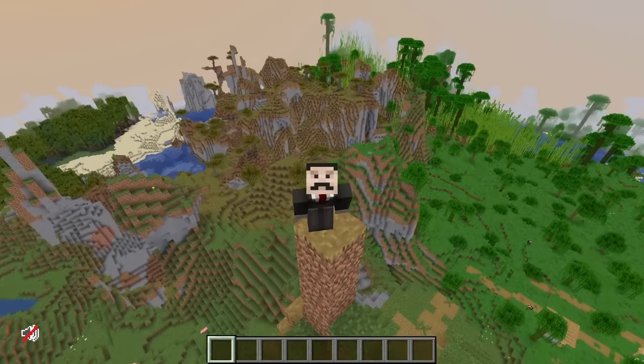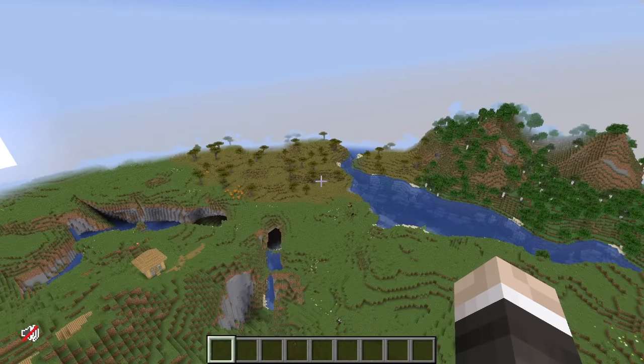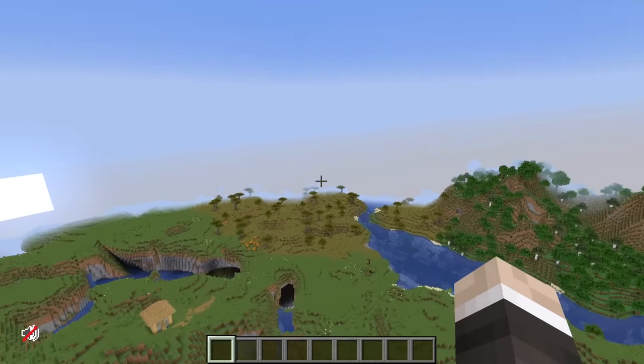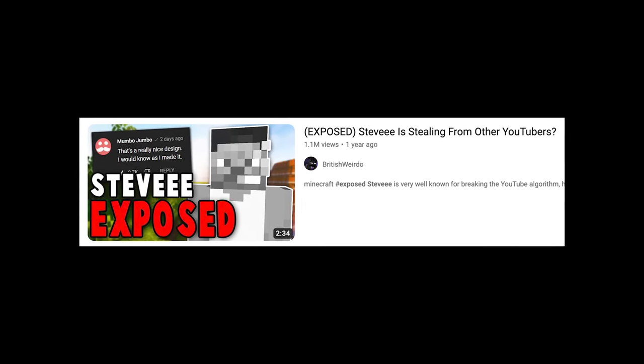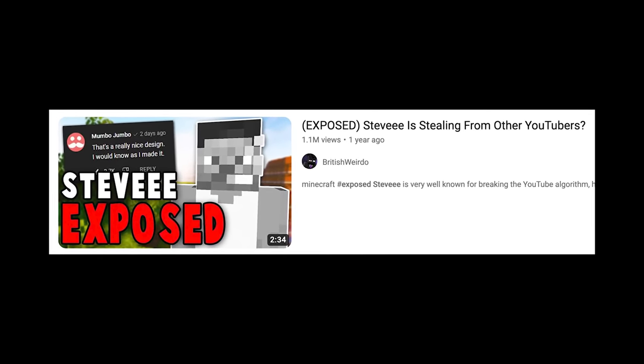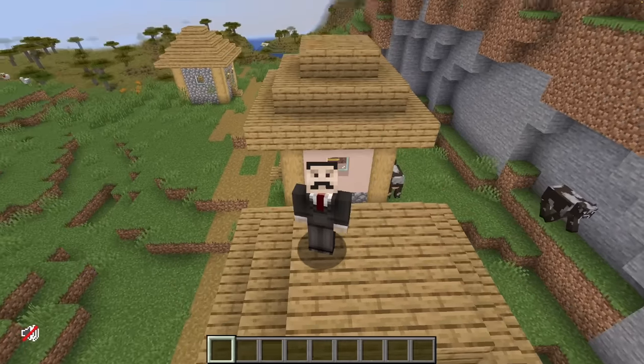Self-building bridges. This happens about once a year — I just wake up and I really want to build a self-building bridge. There's something about them as a redstone build that are just incredibly satisfying. I've built them in the nether, I've built them in the overworld using the carpet mod. A big YouTuber then brazenly stole that build and everyone got very angry. And now I'm going to build them in the overworld using no mods. This is pure vanilla Minecraft. I really hope this works.